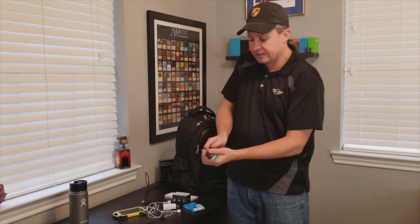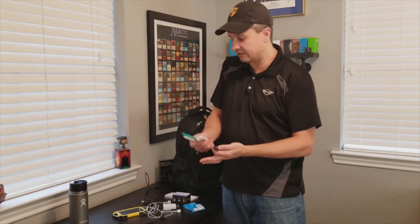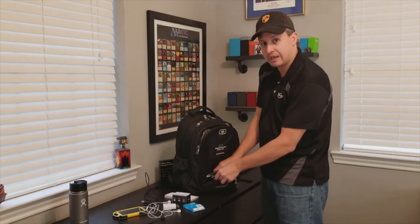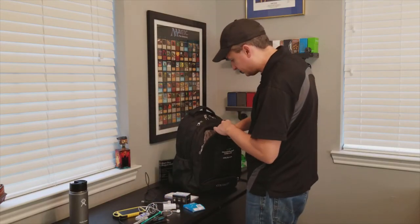Fresh breath matters — don't be terrible to your friends. A checkbook is better than just bringing cash, because if something happens the cash is just gone but a check has more protection. In the front pouch, always at least one pen, one pencil, sometimes a Sharpie, and an eraser. I always keep these in the same bag so in the middle of a tournament I know exactly where to find them quickly. Also a USB thumb drive with general files I'd want to carry.